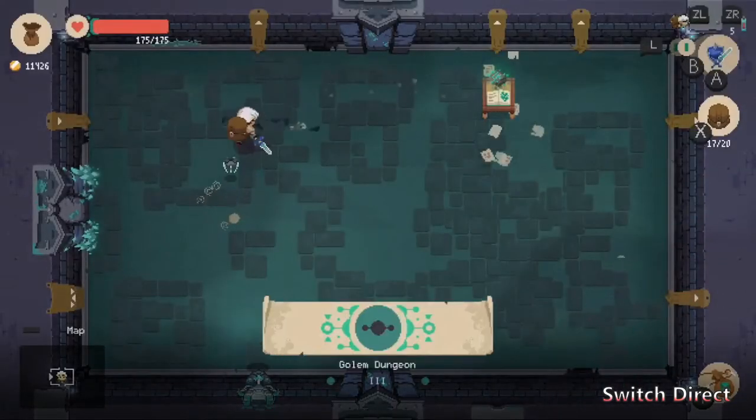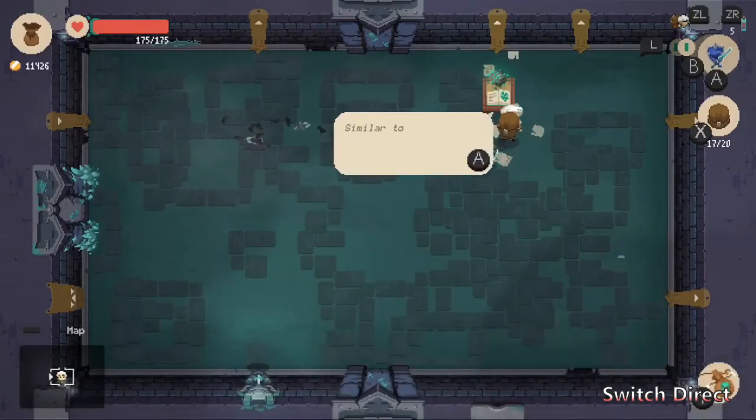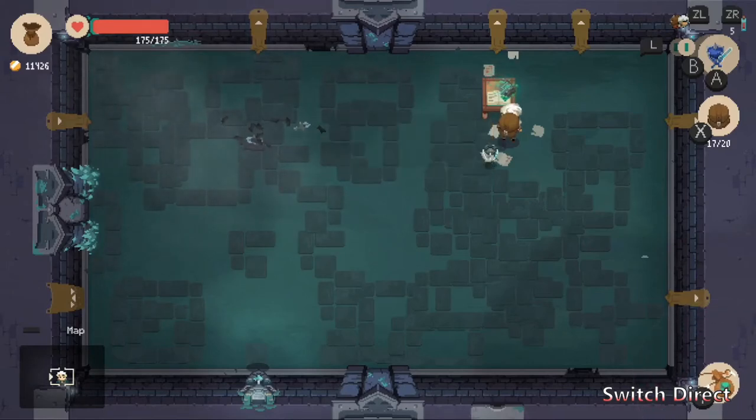If you're getting close to dying or you think you might not be able to make it through a room, you're going to want to escape with the pendant. It costs you some money, but you will keep all your inventory — you won't lose everything in your bag — which is hugely important. You're really wasting your time if you don't do that.